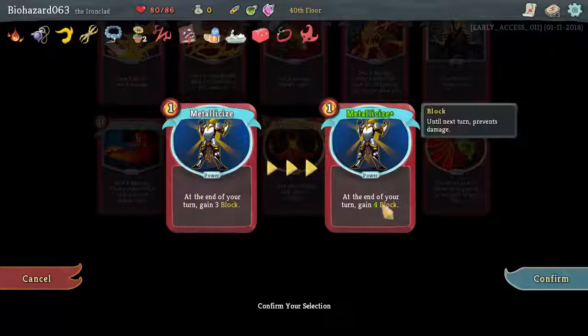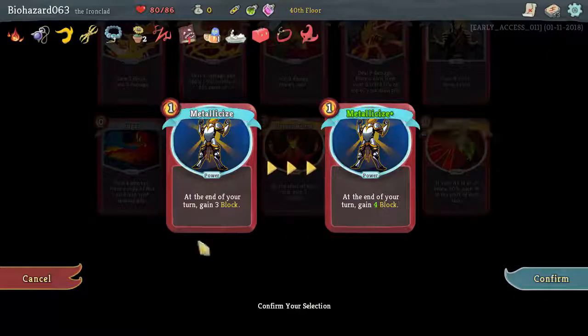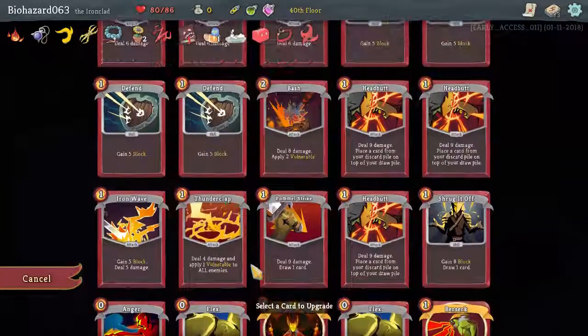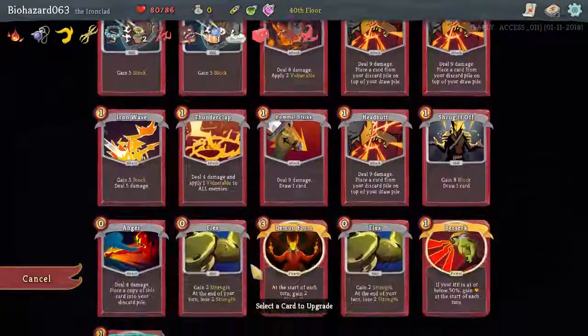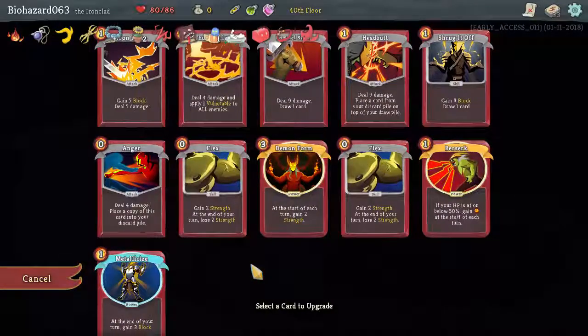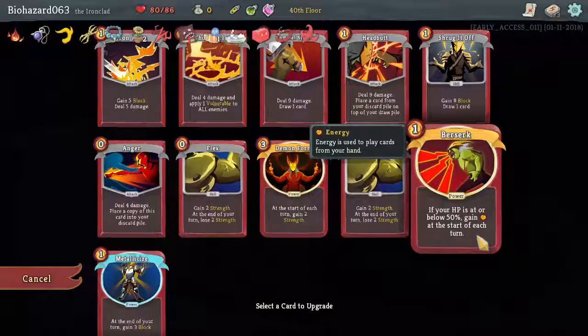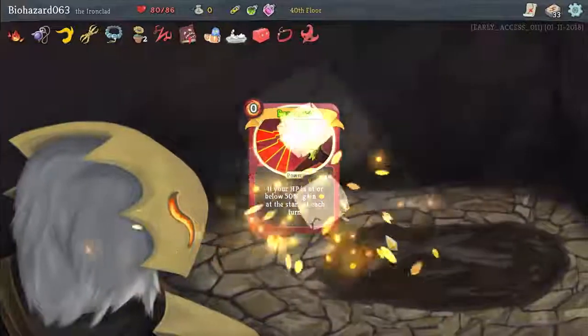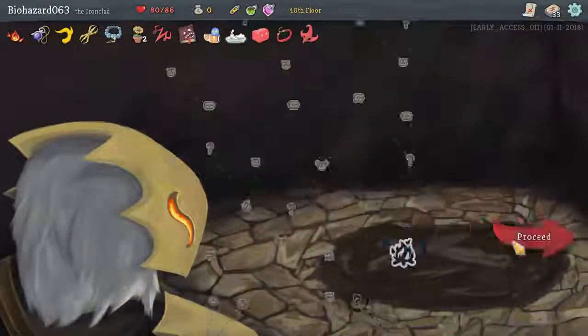Having this one be free could be pretty good too. This is a power, which means every time — which basically means four less damage each turn. We're generally ending combat pretty quickly. Let's do that one. It's a free card, meaning we can play it every time it shows up.